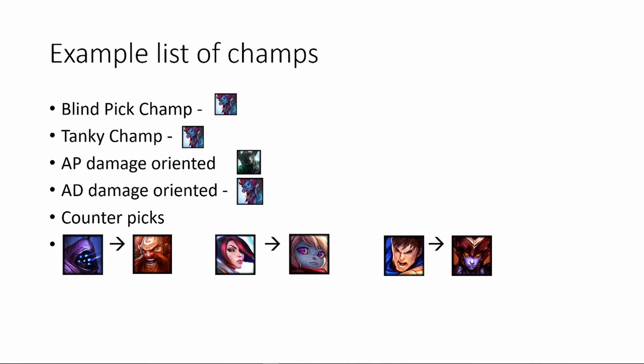For example, right now for blind pick I like to play Trundle — he also fits as a tanky champ and an AD-oriented champ. For AP damage-oriented I play Mordekaiser. For counter picks: Jax is countered by Gragas, Fiora is countered by Poppy, and I like to play Shyvana into Garen. I do have a much larger list — Poppy can also counter Jax if you want something tankier or more physical-damage oriented instead.